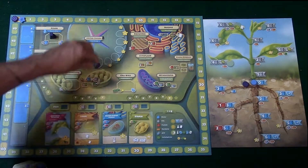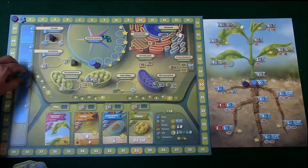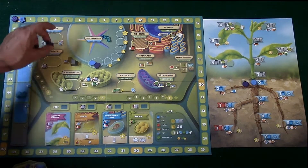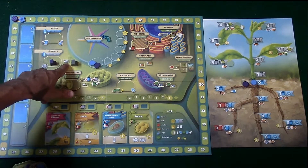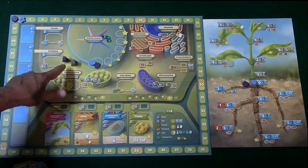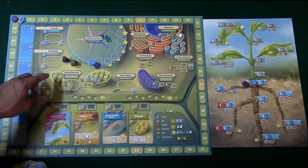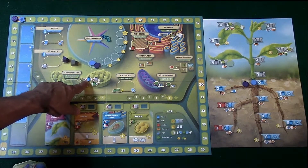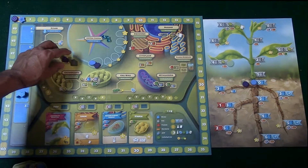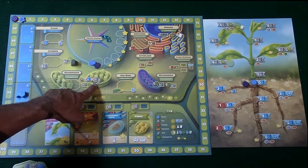Let's say I decide to place three cubes. Anytime someone puts a marker over here you're going to move this down, and if it gets down to the bottom there's not going to be any water left for that particular round. Over here is the stomata — there are two: one worth six CO2 cubes and one that's four. The first player gets the six cubes; everybody else receives four cubes. These CO2 cubes, combined with six water cubes, are going to help you build chloroplasts, which is going to be one of these carbohydrates over here.